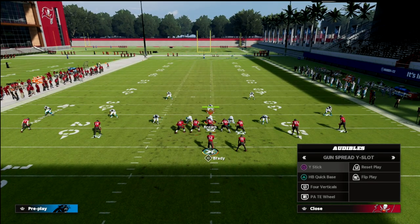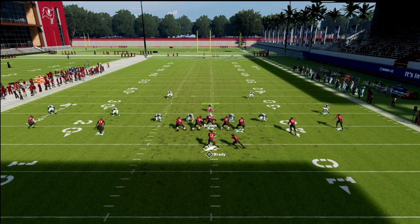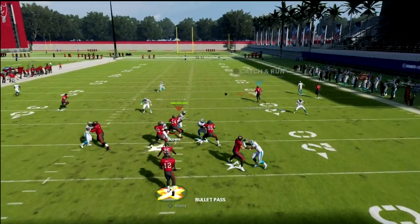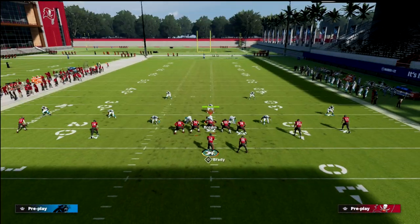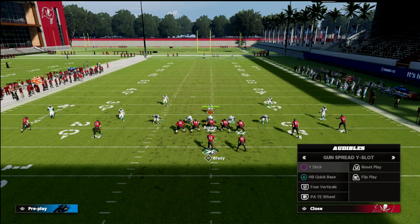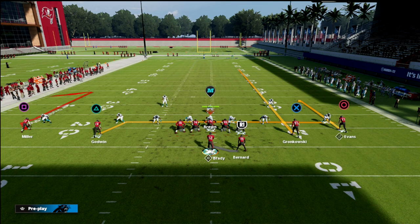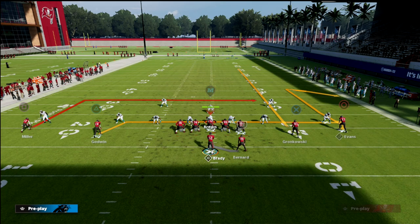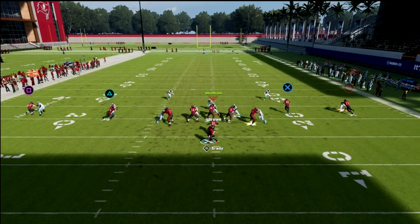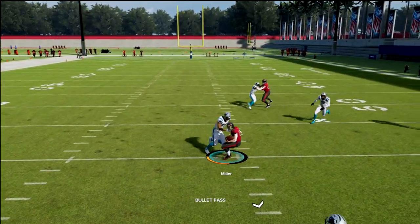I just wanted to talk about the idea of play action blocking and why it is so good. You pick up the blitz and now you've got these wide open seam routes. And the beauty of this too is once they send more pressure, you can do a curl route or a comeback route on the backside. A slant from the outside receiver this year is one of the most underrated routes in the game for beating man to man - it's very, very effective. Add this to your arsenal, and the sky's the limit with it.